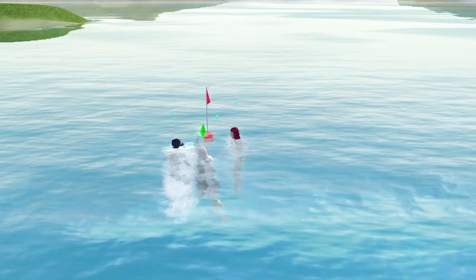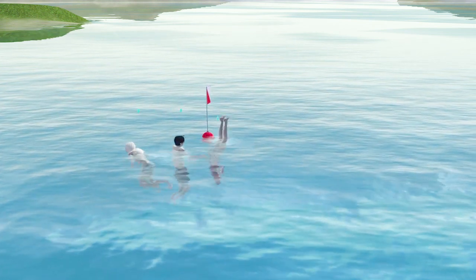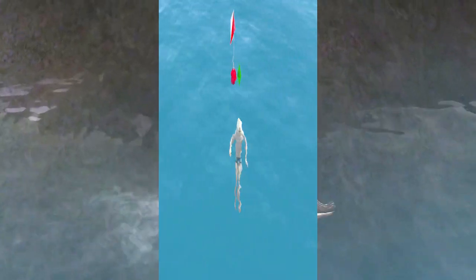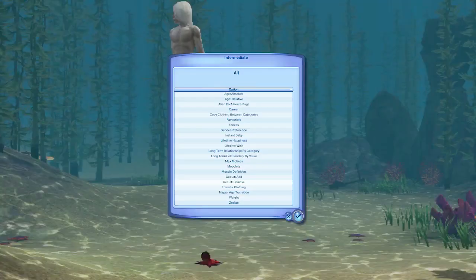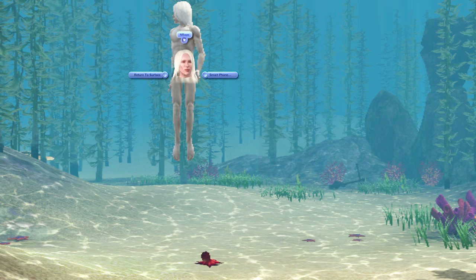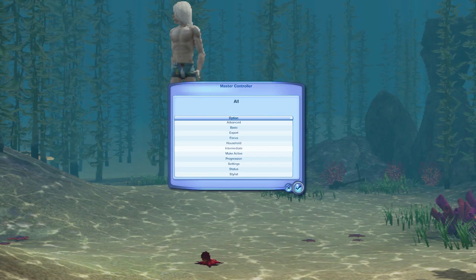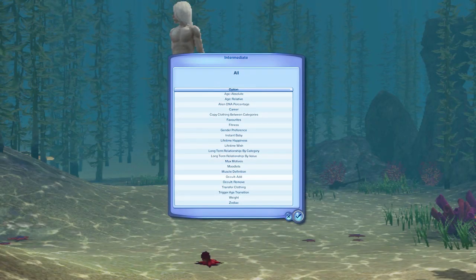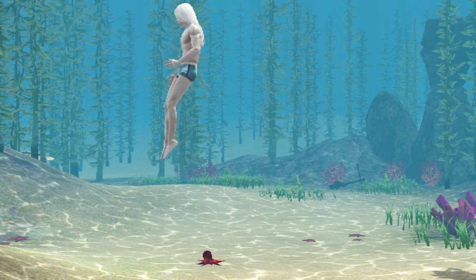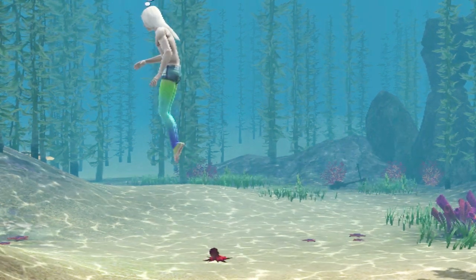Triton King decided not to dive, so we'll concentrate on him. I got him to go diving and then in Master Controller go to Intermediate and remove Occult — because he is a mermaid. Then go back into Master Controller, Intermediate, and Add Occult. It's Mermaid. You've got to take Mermaid away from them first. And when you do that, they get what is the default adult — or older than toddler anyway — scales.